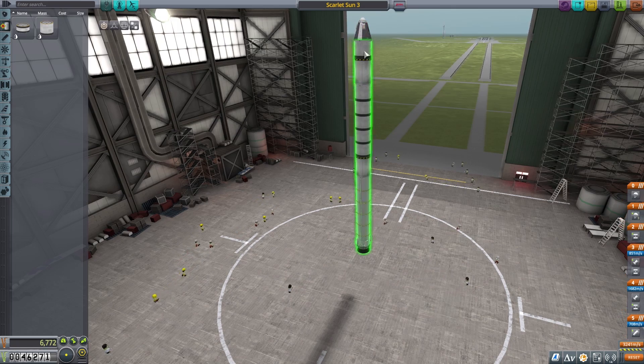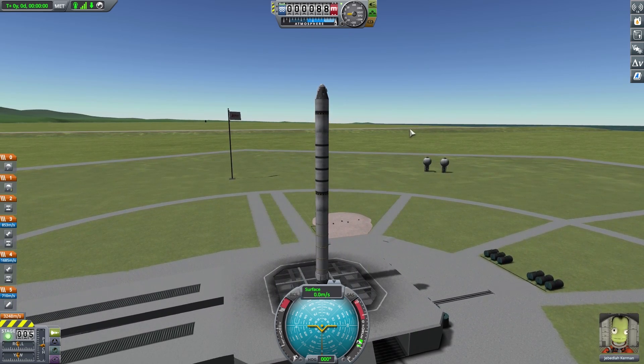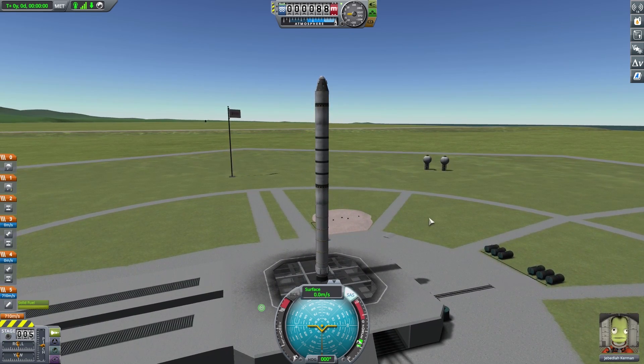We're assuming that'll be enough fuel for the maneuvers, but let's worry about getting to 70,000 first. At the very least maybe there'll be leftover fuel — we'll see. Let's launch. I'm pretty sure this is the right path conceptually. SAS, let's go.